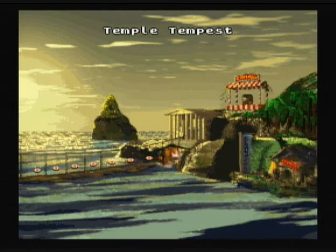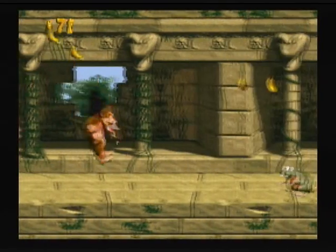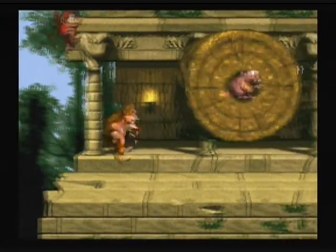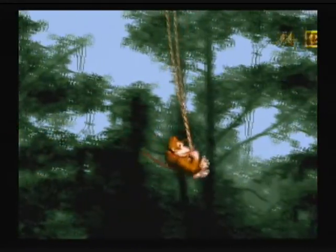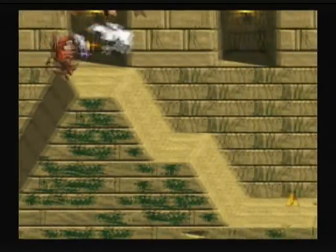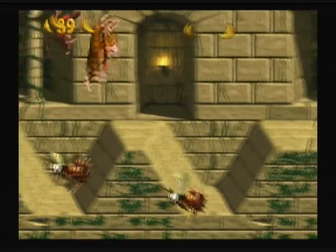The next one is Temple Tempest. Grab the K. This one chases us — this is another temple place that kind of irritates me, because these things keep on chasing. Luckily they just go fast. You can hit these three guys and it'll make you go faster. For some reason they'll just keep giving a pair of threes of enemies. Watch out for these zingers.